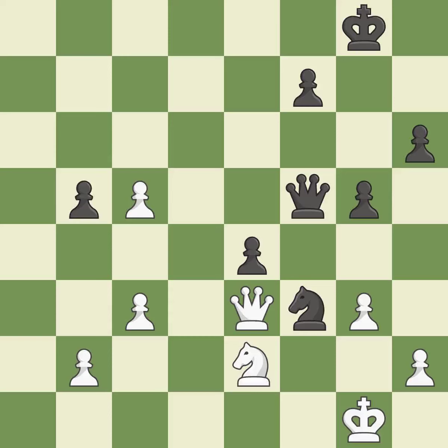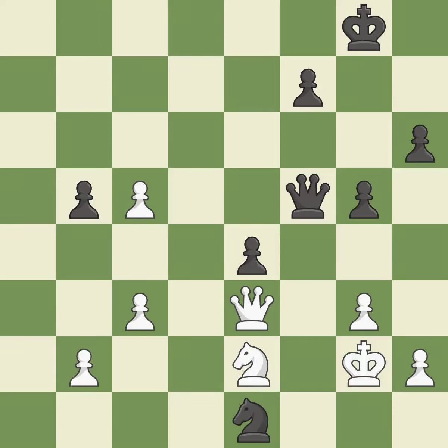The knight is now located at an outpost, a safe area inside the enemy's territory. This moves away from the knight. This evades the check from the knight — this is the only good move.